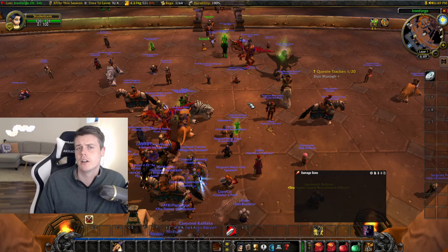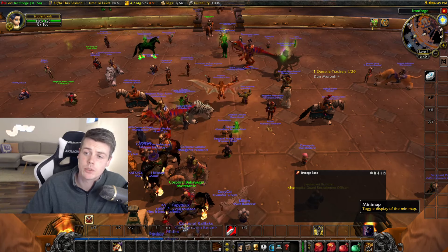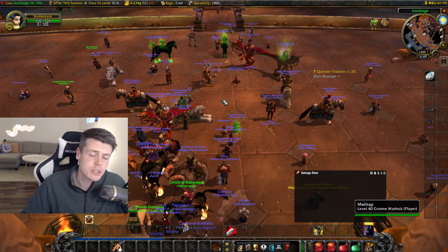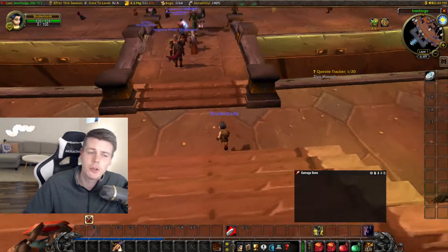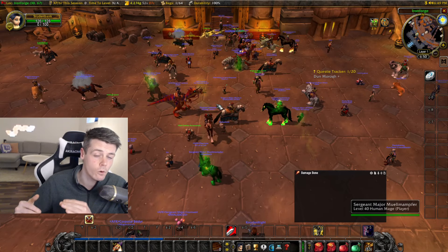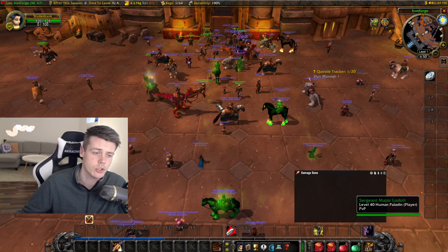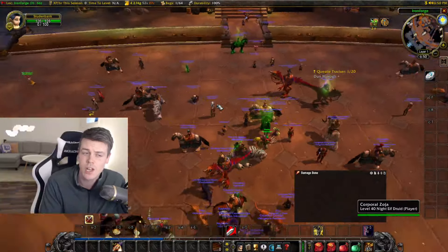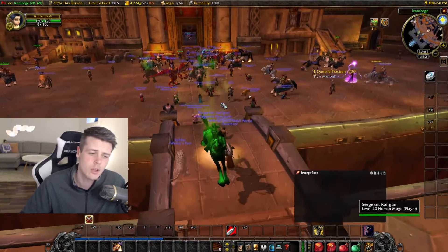I'm mainly sticking to what I consider no-brainers: materials that will always be needed when people level professions, and materials that are relatively cheap now but have higher demand in the future — those are bound to go up. But you never know — it's always risky. The only thing you can't control is how much other people have stockpiled. You can know that supply currently exceeds demand and that will change in the new phase, but you don't know how many people have been quietly buying out these materials throughout the entire phase, just waiting to dump them on the auction house when the new phase hits. You cannot control or know that, so there's always going to be a risk.